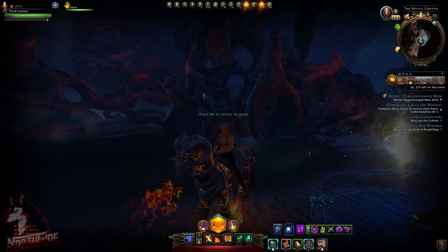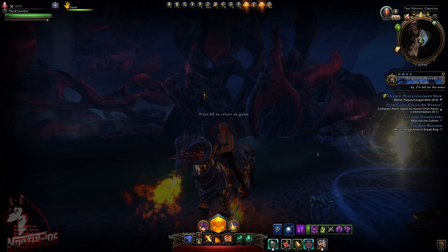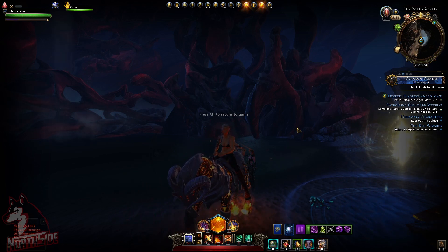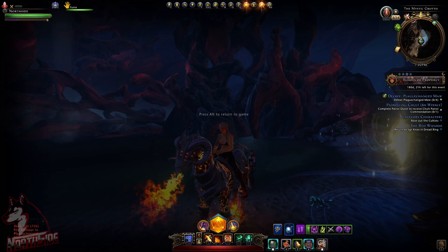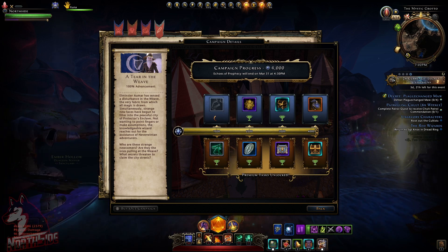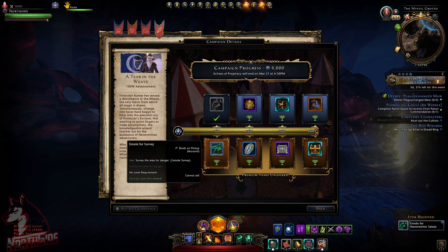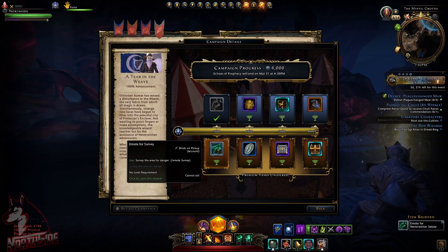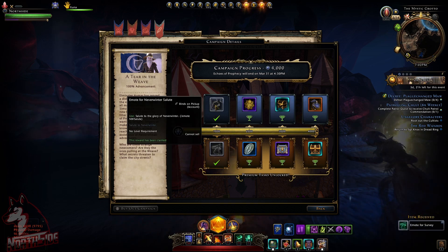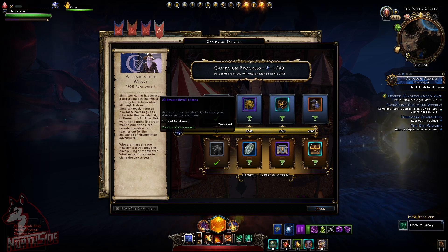From the board in Protector's Enclave you get repeatable quests, and you have one month to complete it if you didn't buy the battle pass. Let's claim the rewards quickly. First reward is an emote — Survey Emote — and another emote: the Neverwinter Salute. The second reward is 20 Reward Re-roll Tokens.